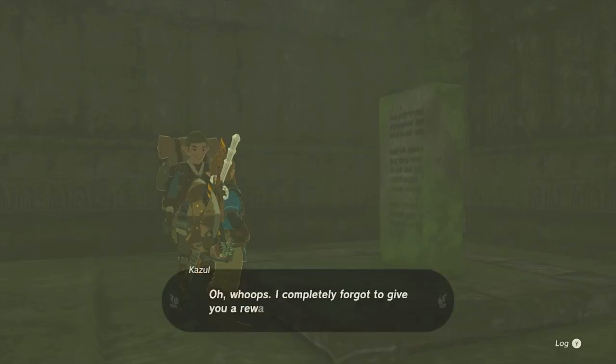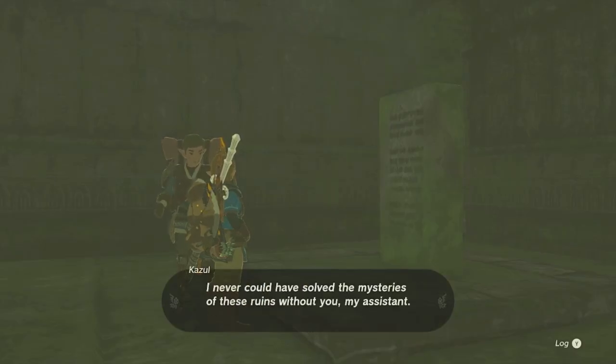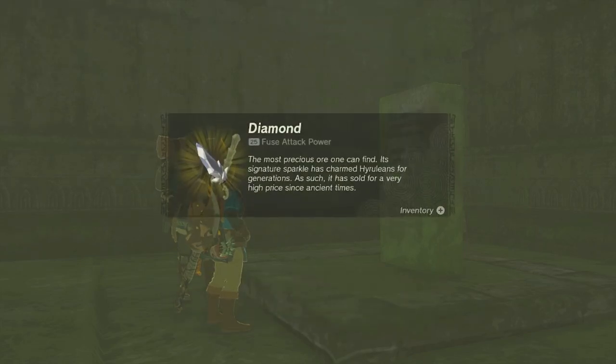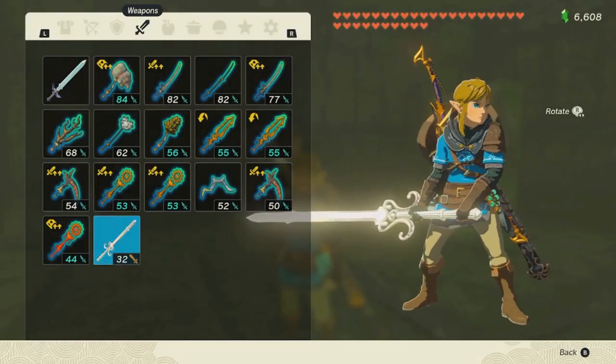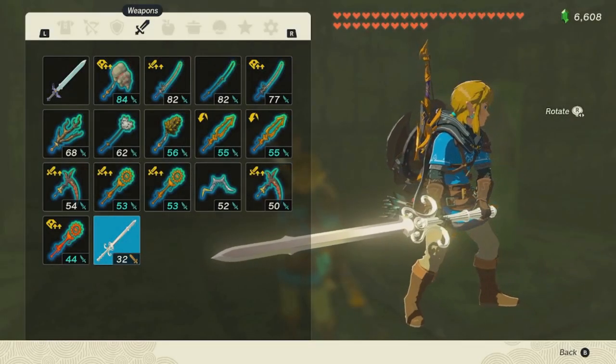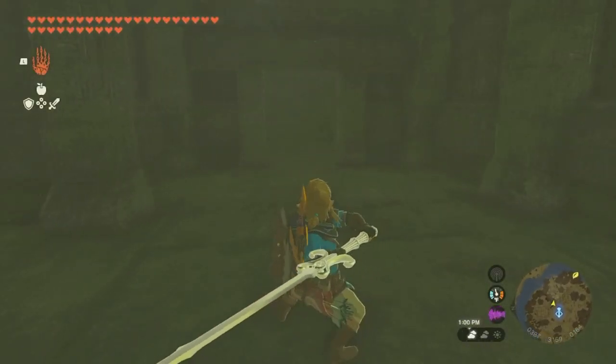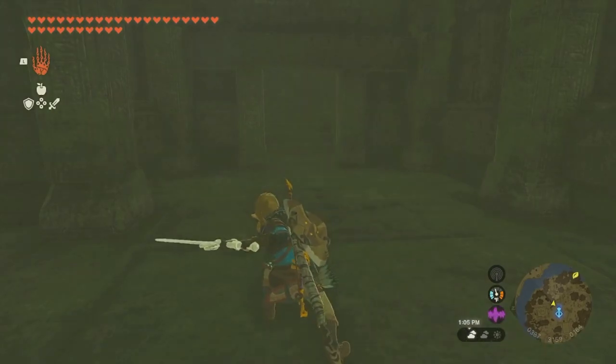In addition to the Claymore, you can get other rewards at the end. If you interact with that stone tablet, the guide who helped you through all these different processes will give you three different rewards — all very nice and helpful, especially the diamond at the end. Now that you have the Dusk Claymore, it's a pretty strong weapon. I like to keep them inside my house for display and nostalgic factors, but I hope you found this guide helpful and I'll catch you on the next video.